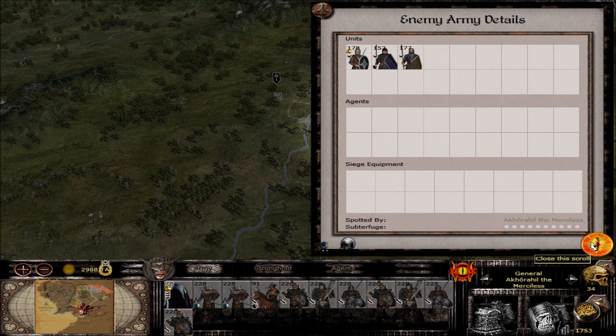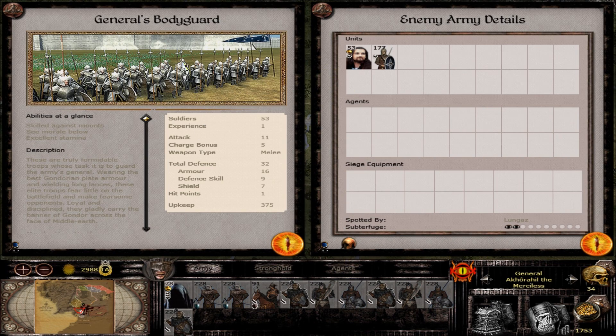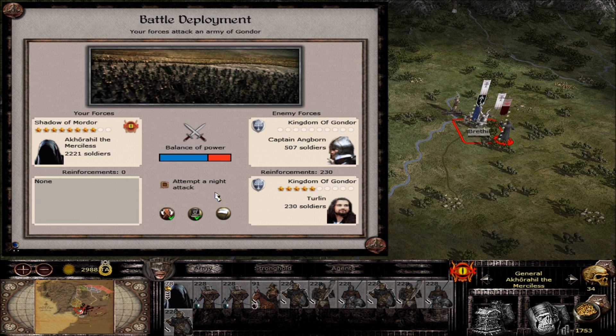We've got militia, some marines, and some guardsmen. Over here we have General Turlin with bodyguard and some more militia. This shouldn't be a problem. I considered a night attack but I want those guys to stay in the fight, so let's go in as is.